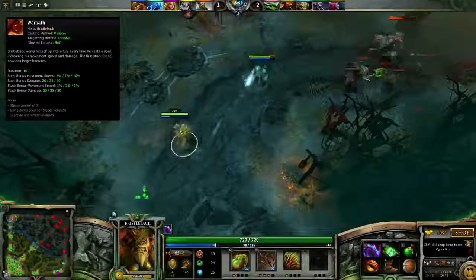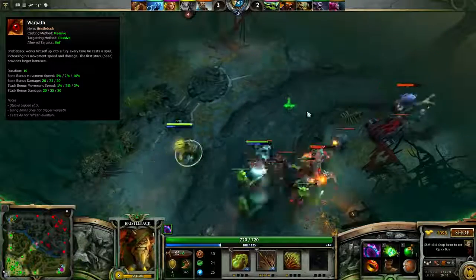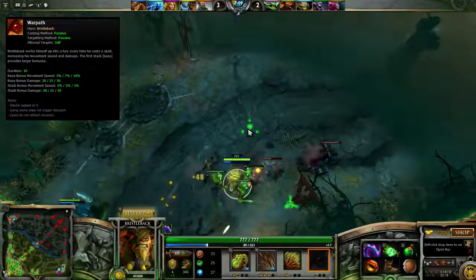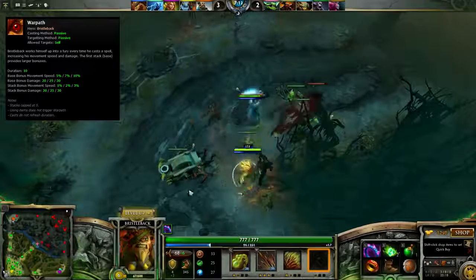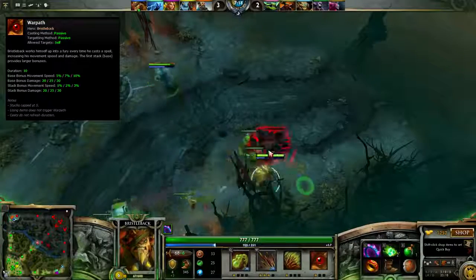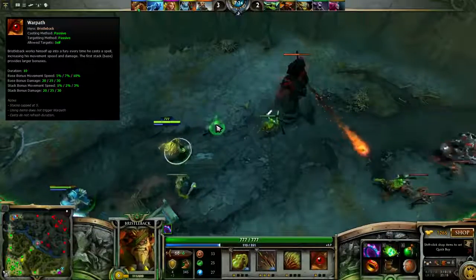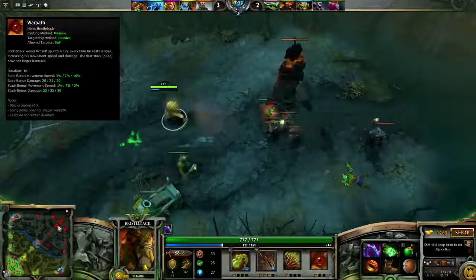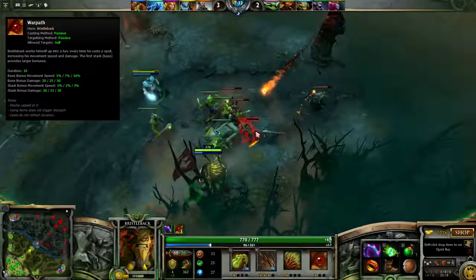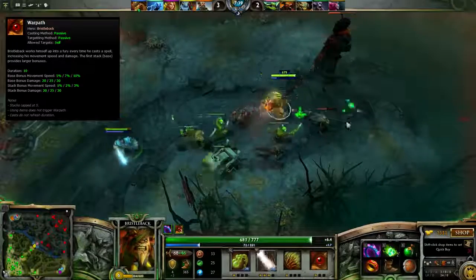His ultimate is a passive called Warpath, which causes Bristle to gain movespeed and attack damage when he uses abilities, stacking up to 5 times. The base movespeed gain is 5-10% and base damage gain is 20-30% on first ability use, with an additional 1-3% movespeed and 20-30 damage per further stack. With max stacks, the ult provides up to 150 bonus damage and 22% movespeed, which really helps in a fight for chasing and also for escaping.